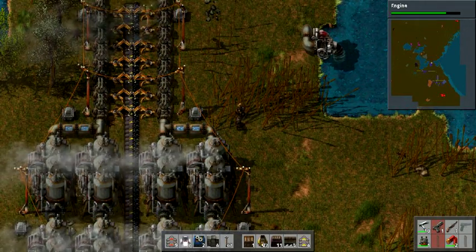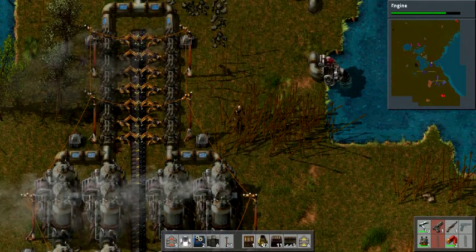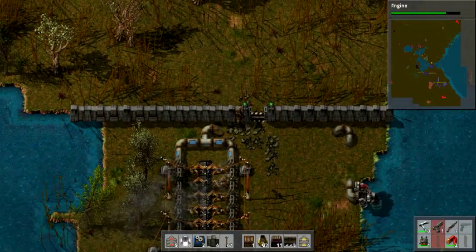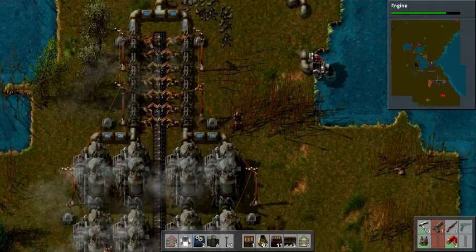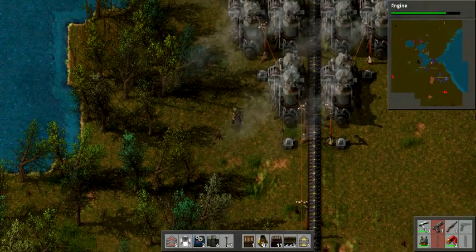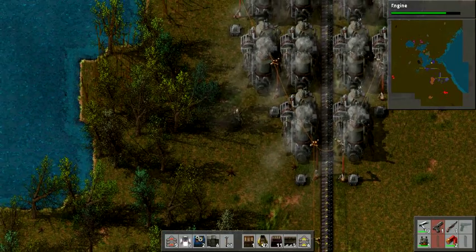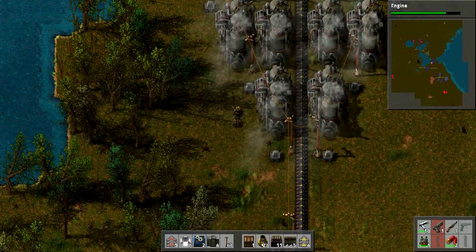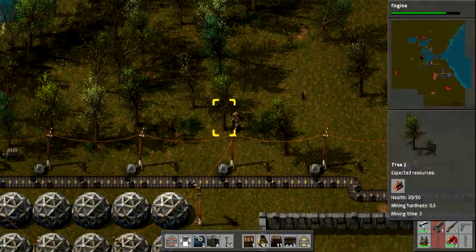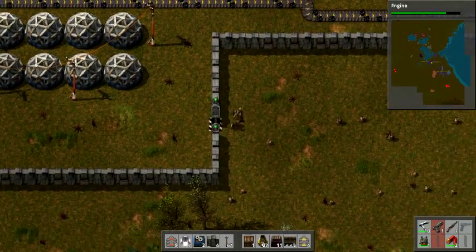We're back at the power plant. Not much has changed here except I've got a wall now with a gate, so now I can get through. My entire compound is completely encased in wall and water. I now have an actual spot for my science, which I'm still probably going to move.